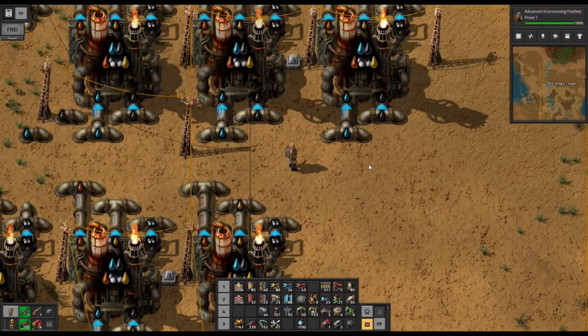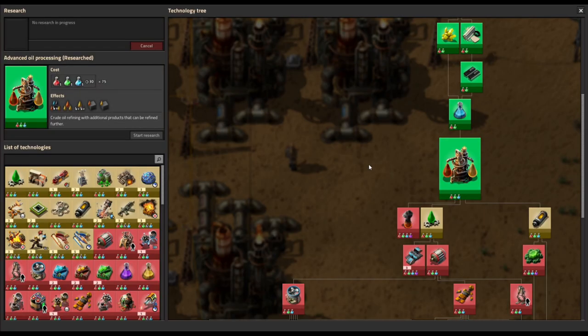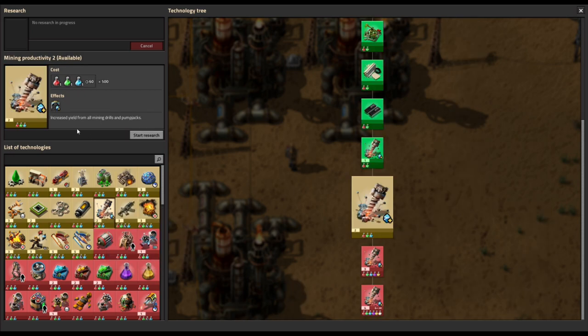With that in place we can then look at our research path forward, which of course can be focused in on reducing pollution as usual. We're going to grab mining productivity, the second tier — up from a 10% boost to a 20% boost — make better use of our raw materials, and reduce the effort and pollution from our mining operations. That will take quite a while and it's a good passive one we can just be working on while setting up other infrastructure.